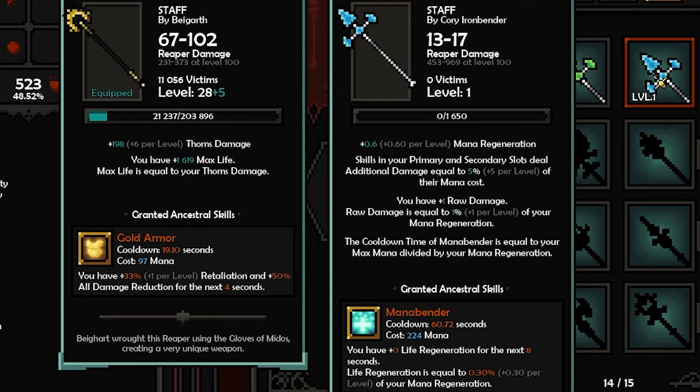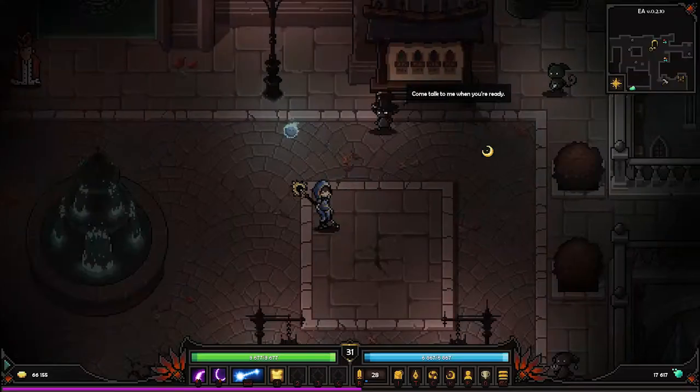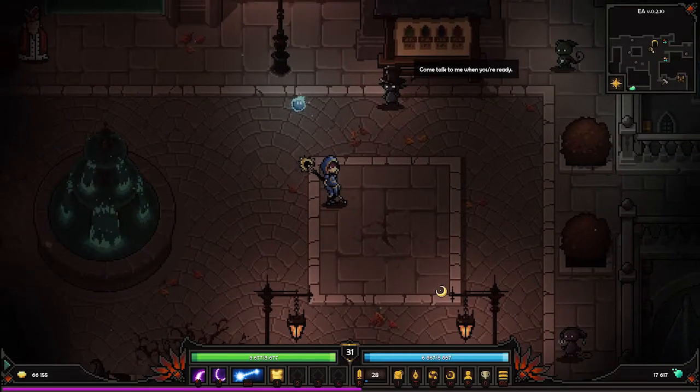You have zero life regen for the next 10 seconds, and life regen is equal to... Ooh! So you can get like an all-in button that will heal you, but for now it has a cooldown because I don't have that much mana regen. This could be a staff that we play with later on.